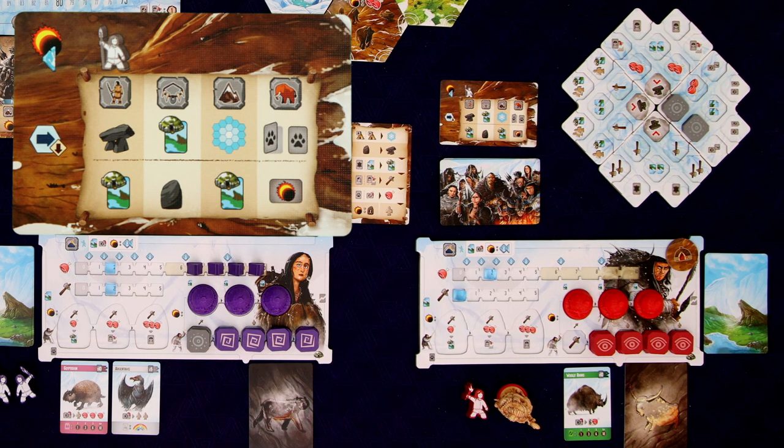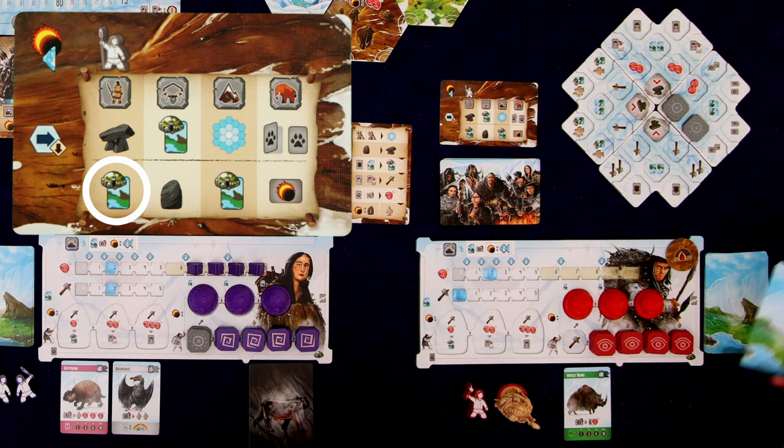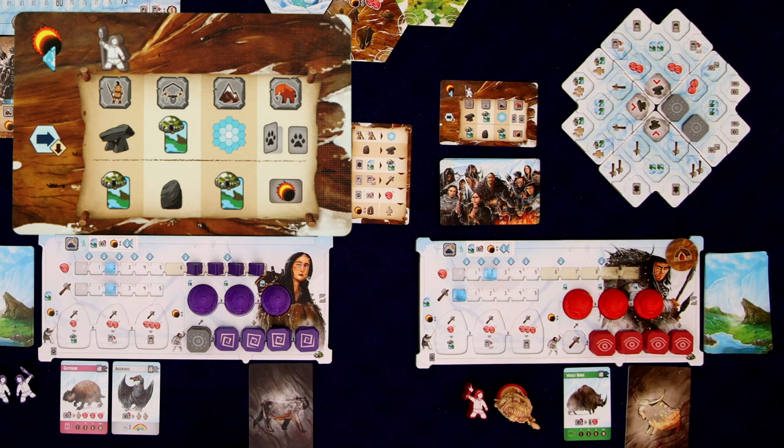Right below that, the next icon means they're going to bury a card — super simple. You take the top card from their sacrifice deck and put it underneath the burial card. That is the first action of our solo opponent, and we're done.